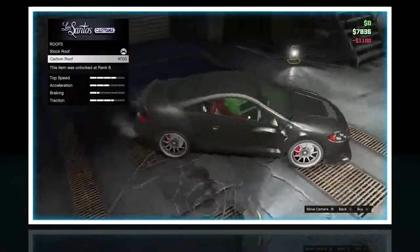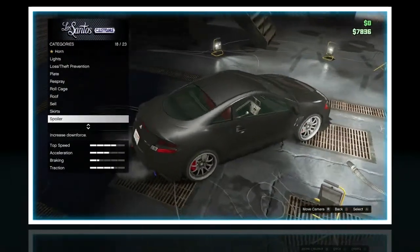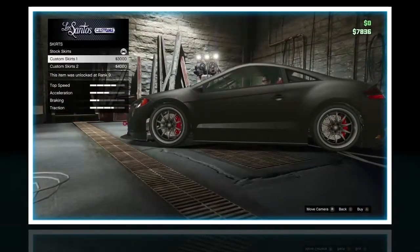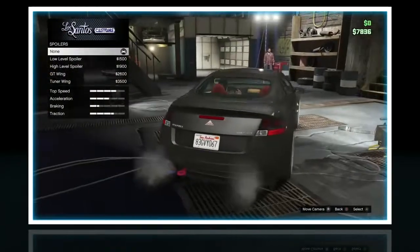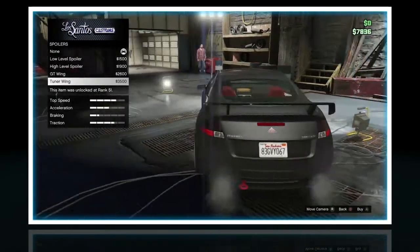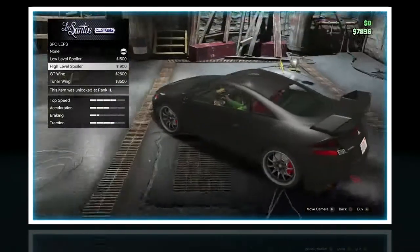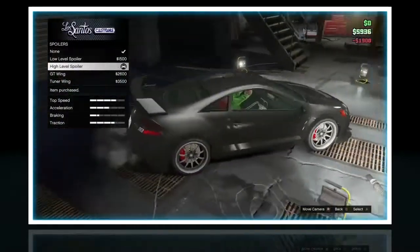Roof — carbon hood, I don't like carbon, not gonna do that. Skirts — custom skirts one. And I think I'm gonna go with the high level spoiler. I think that actually looks the coolest out of all of them, to be honest.